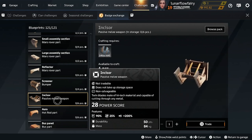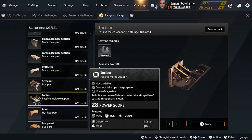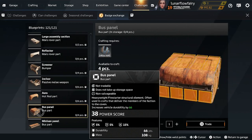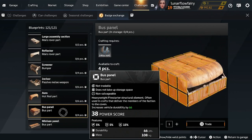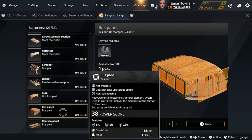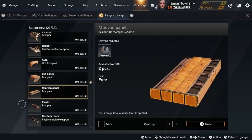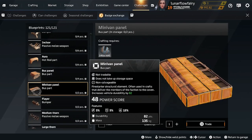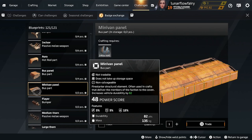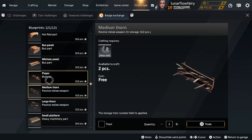Incisor — decent, but wouldn't be my first choice because it's a lot of badges for what it is. Definitely pick it up as one of the last parts. Bus panel — also good, high durability to mass ratio. Let me know in the comments how you would call it — durability to mass ratio or mass to durability ratio — if you're a veteran player looking for those parts with high durability and low mass. Minivan panel — also a very good part to pick up, low mass, high durability. That's actually over the 50% mark — probably like 60% durability to mass. These are pretty good bumpers but not my first choice.